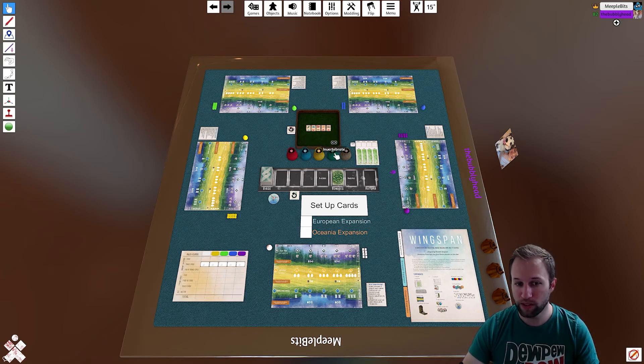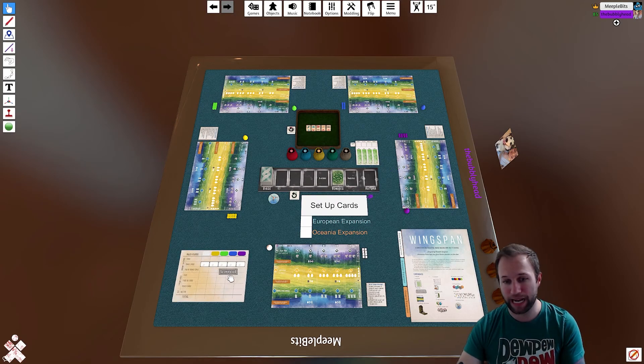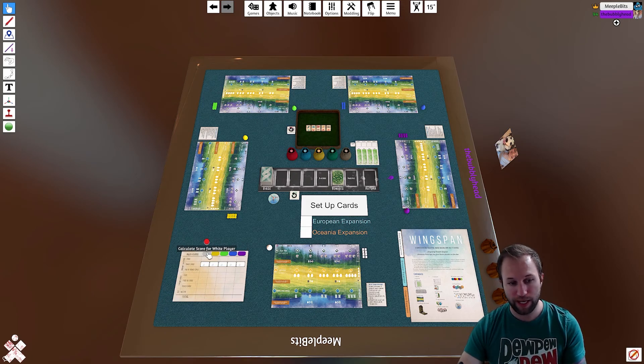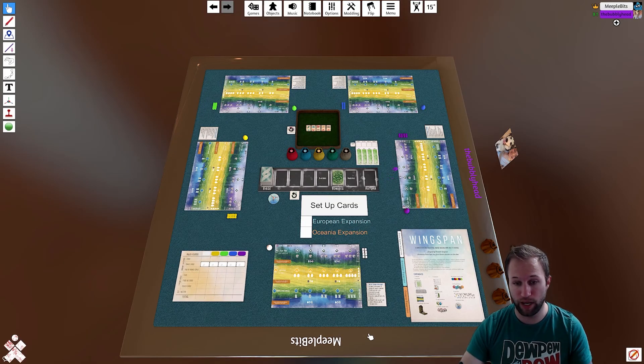You've got your food tokens in the middle of the board, and then the center play area with your bird cards, bonuses, and the bird feeder dice up top. In the lower left is your score pad — most of this is going to be scripted. You'll be able to tally up everything for yourselves, and at the end of the game you'll want to manually enter in your bonus cards for everything you got during the game.